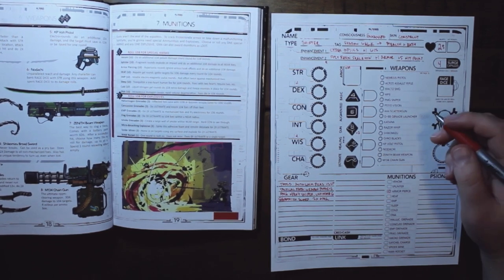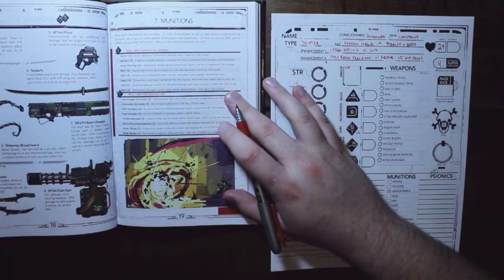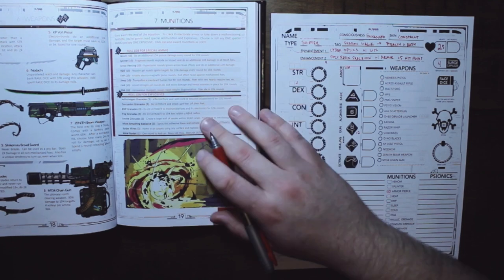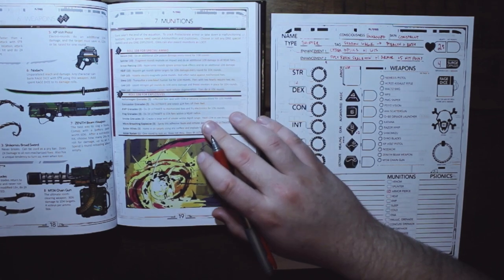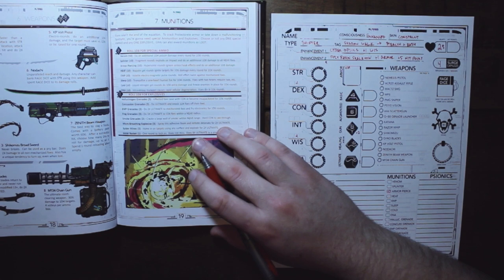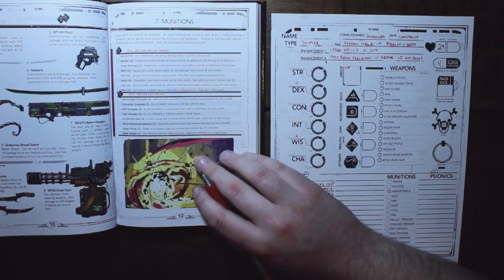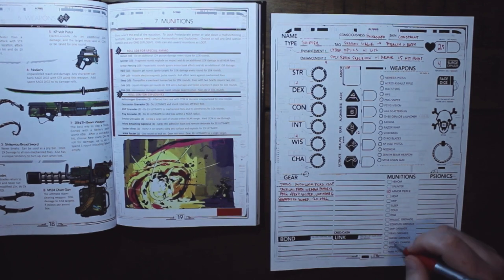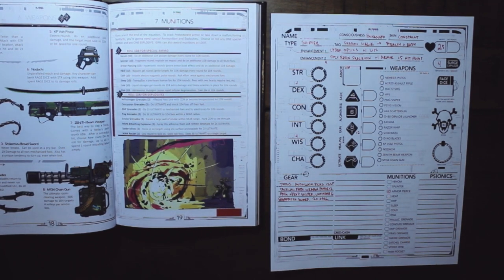For explosives, options include hallucinogen, smoke grenades, micro-breaching, and spider mines. I'm going with spider mines, which crawl to a target on any surface and then explode for two times ultimate damage.